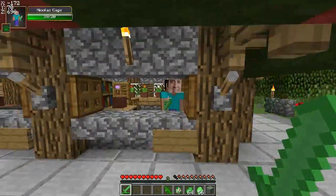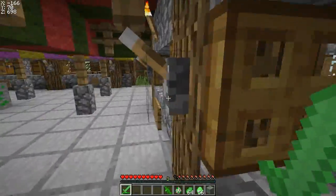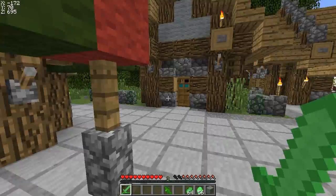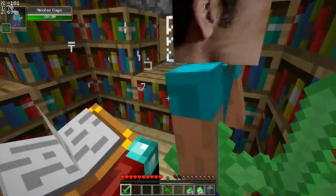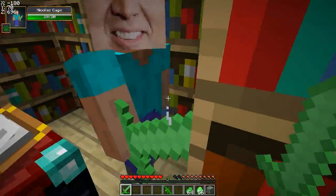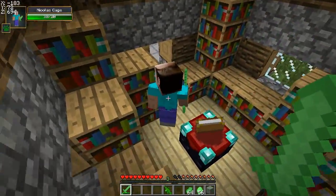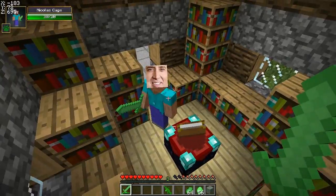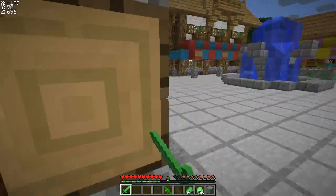You can pretty much kill Nicolas Cages in almost one hit. So maybe if it's a critical hit — let's see if we can critical hit Nicolas Cage. In here we've got enchanting Nicolas Cage, he's pretty cool — he's different from all the other Nicolas Cages, he just enchants. I'm gonna try to kill you, Nicolas Cage, with a nice critical hit. Jump! And I missed. His big ol' Nicolas Cage head didn't take a hit. Get out of here, Nicolas! There we go. Nope, nothing happened.